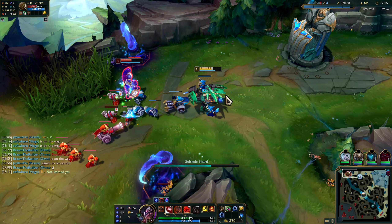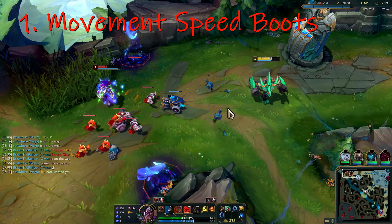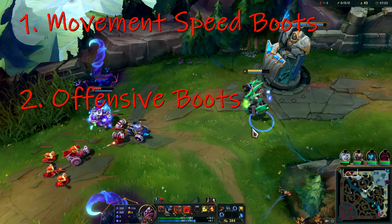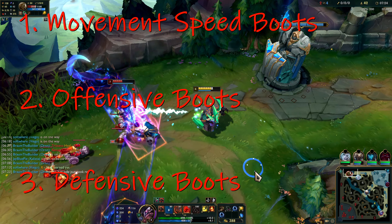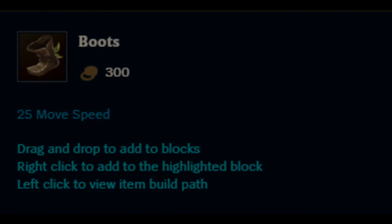When it comes to the order of how I'm going to discuss these, we're going to go with the boots that grant more movement speed, then transition into the offensive boots, and then into the defensive boots. Starting off with the primary boots item, we just have Boots. For 300 gold, it grants you 25 movement speed, and this is the epic item that builds into all the other boots in the game, granting different values of movement speed as well as different stats.